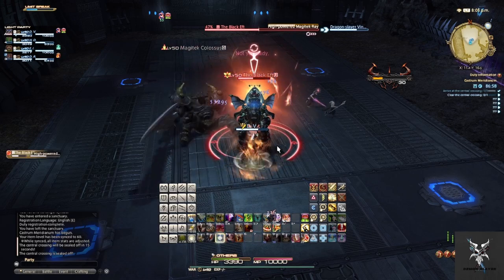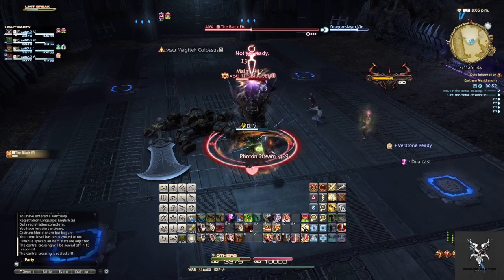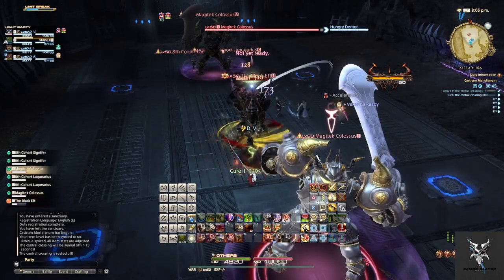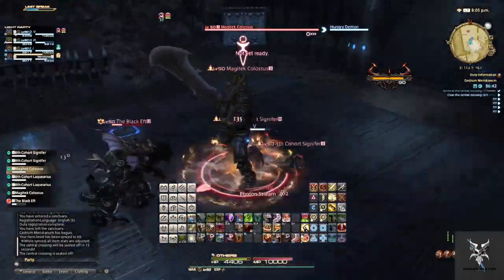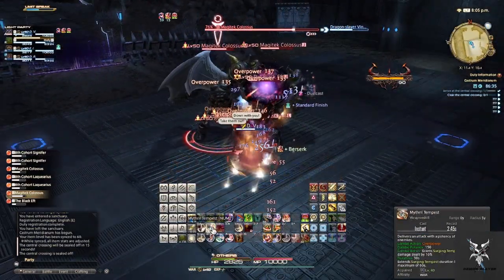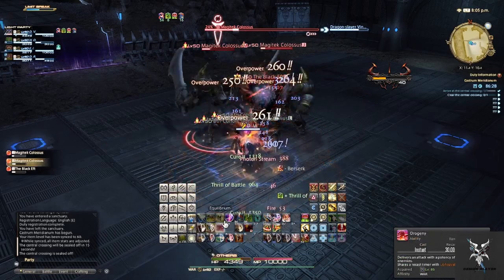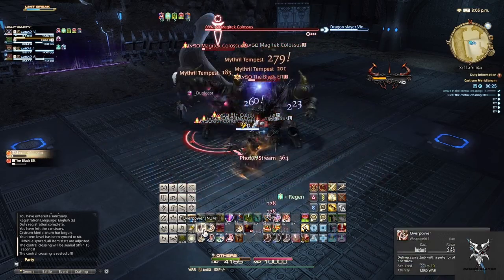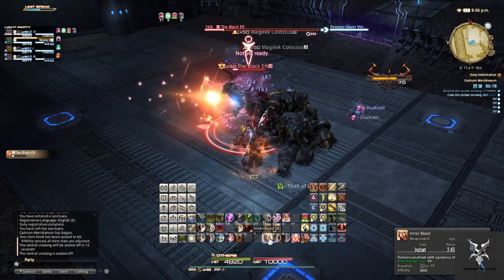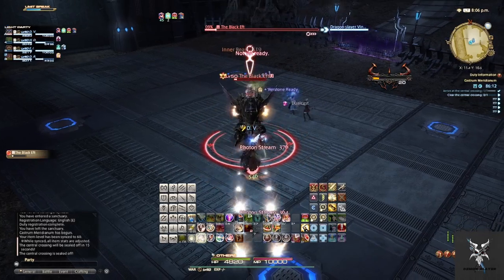Make sure to move out of the front of him when he does High Powered Magitech Ray. The next Request Assistance will do a combination of Colossus and regular units, so make sure you get all of them before you start AoEing. He'll follow this up with another High Powered Magitech Ray and then another Incendiary Support.